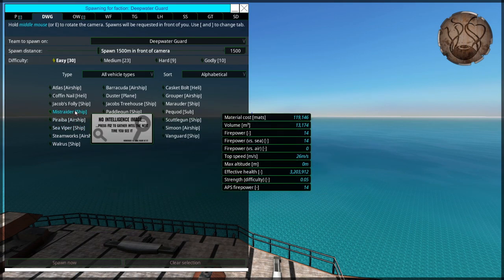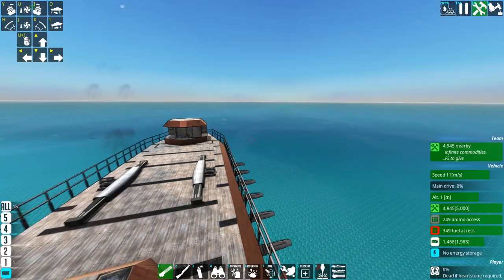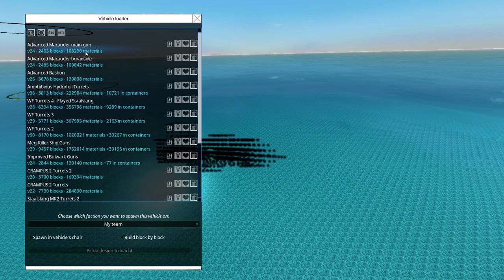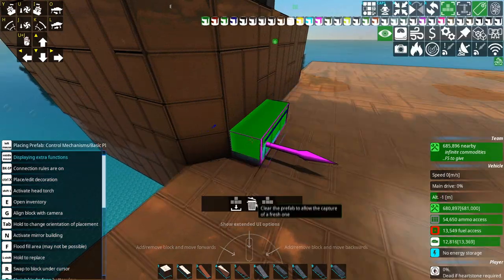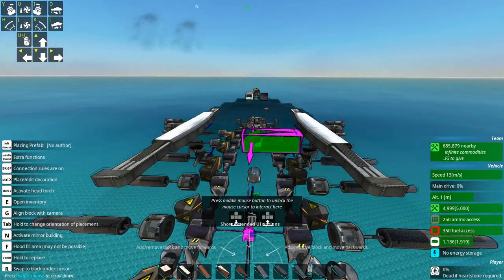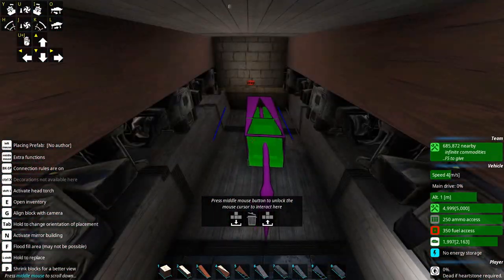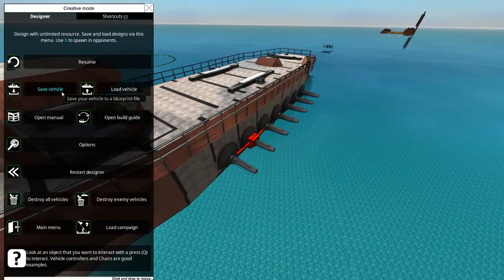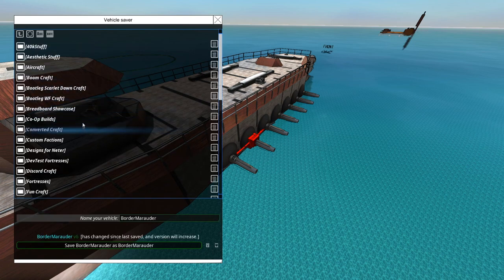Do remember to save in the right folder, BorderWise — well done, you get a cookie. You get a ginger biscuit. I'm totally down to build more Border versions of various faction craft, up to a point. The really big complex ones maybe not so much because that's really time consuming, but the simpler ones — easy to fight and easy to make — I'm down for that. So now this is the fun bit: we go to the custom battle to see how the Border Marauder fares against the original Marauder.